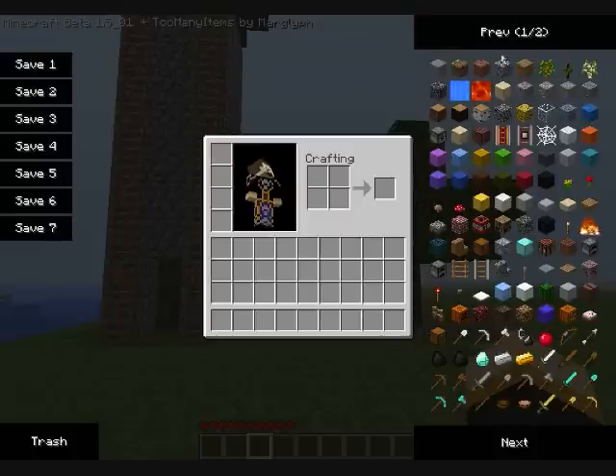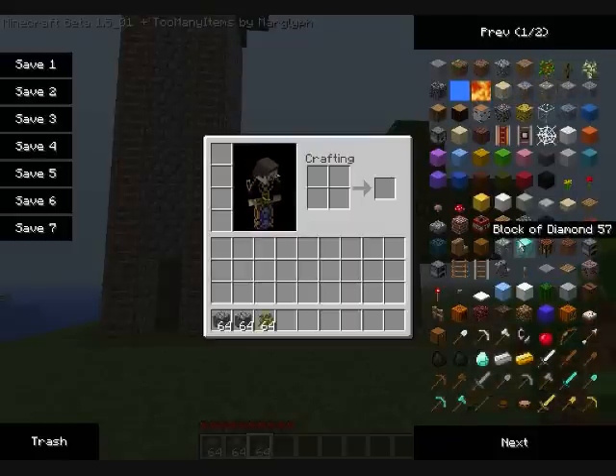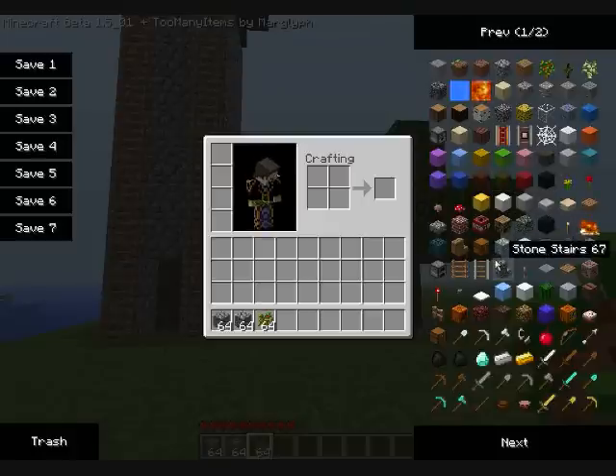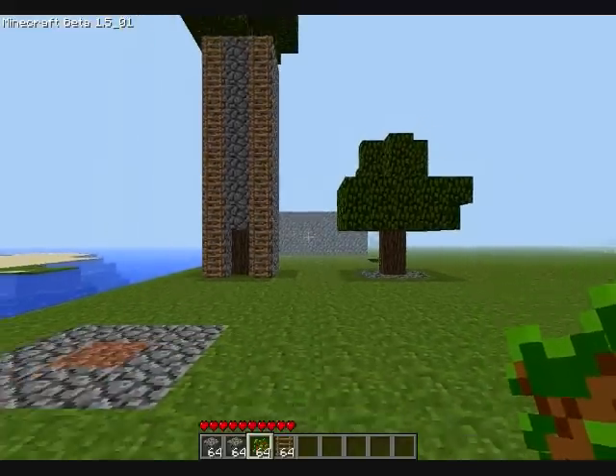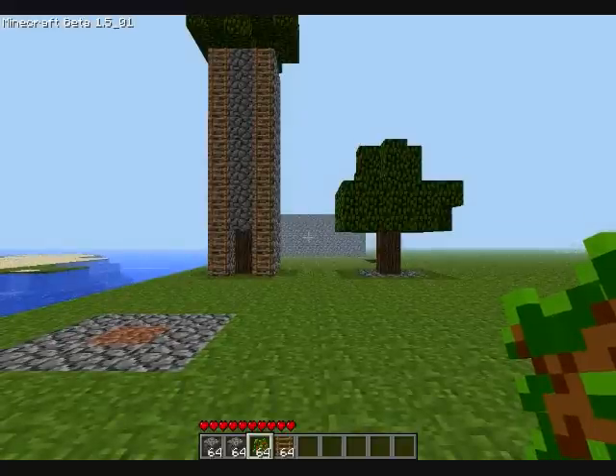We're only going to need a couple of things for this. We're going to need two bunches of your favorite block — I'm going to be using cobblestone. You're also going to need saplings as well as ladders. I am using a mod, it's an in-game inventory editor, so I don't have to go and collect all these items. I'm also using single-player console commands so I can force the growth of the tree.